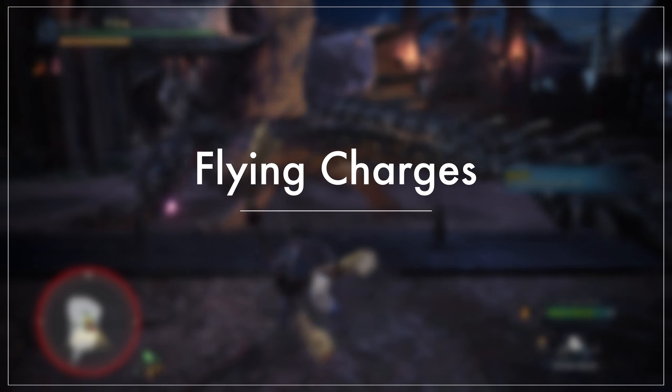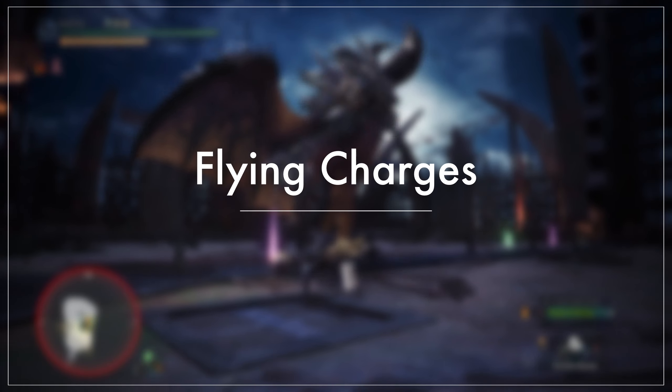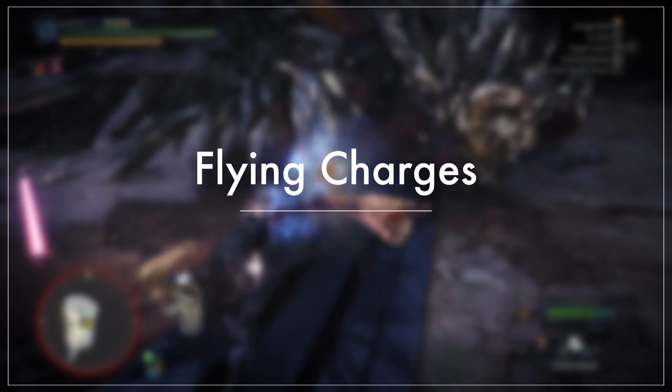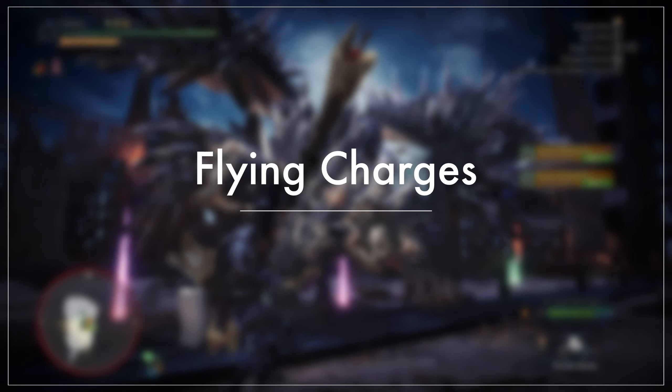Now let's cover the flying charges. I wanted to separate these attacks because they can be very deadly if you don't know how to avoid them. Ruiner has two different flying charges. The tempered version of Ruiner has an extra variation commonly known as the PP Gaslam, however it's not on PC yet so I'm not going to be able to cover this.